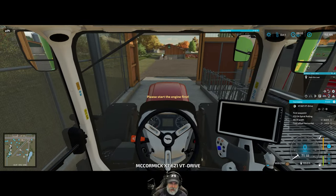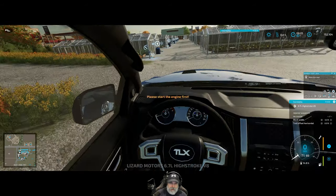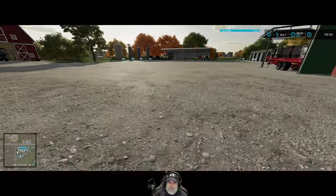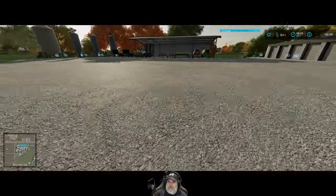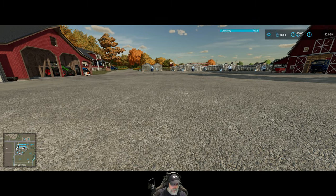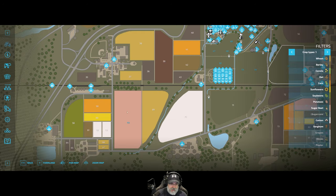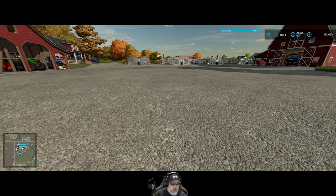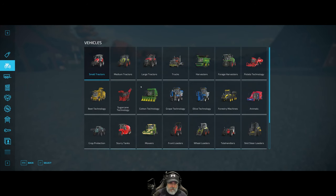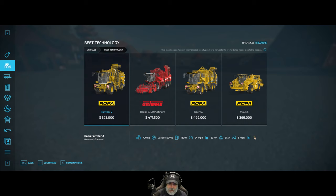Next thing we need to do is we need to rent from the store a sugar beet harvester. I think I'm just going to get one for now, and maybe another one later, we'll see. But we have field 68, which is now our field that we purchased in the last episode — in case you didn't see that — and it has sugar beets on it.